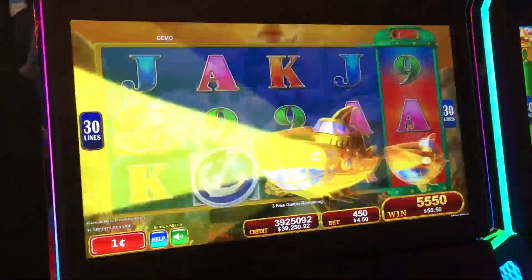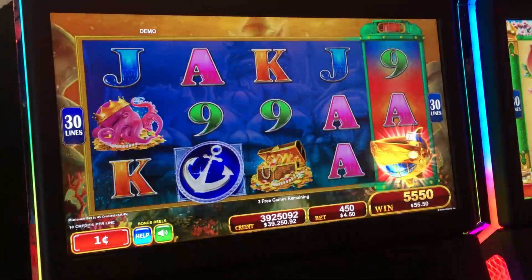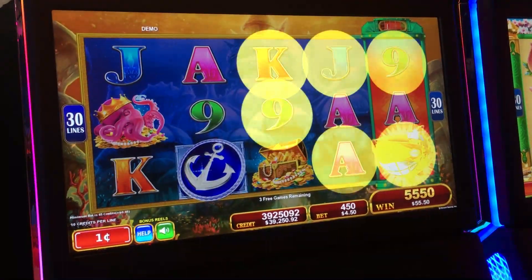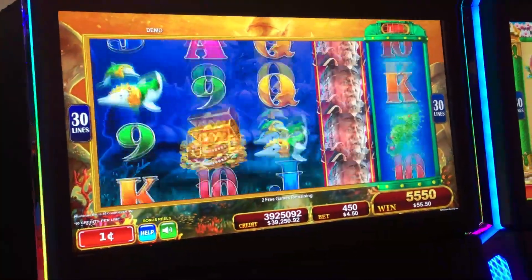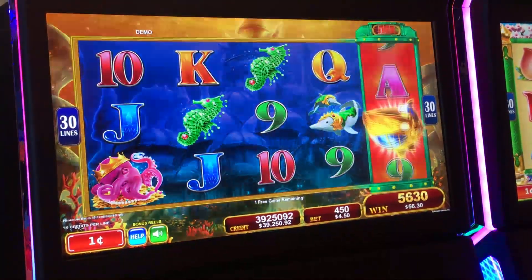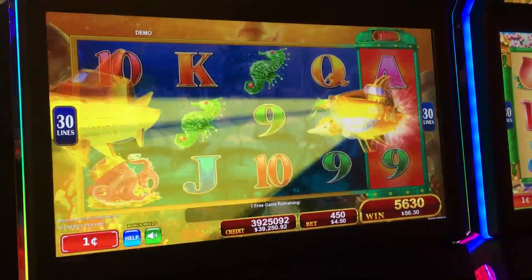We got it again — you can see how frequently this happens. Here they come. Really fun — submarine spotlights. Boom, all wild symbols. Got it again. That's how frequently we want this to happen for customers.